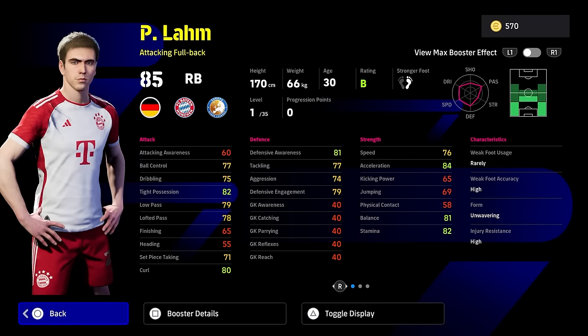Level 1 with no boosters, he's got tight possession, curl, defensive awareness, acceleration, balance, and stamina — six stats that are over 80 with level 1 and no boosters. That pushes up a little bit further as well. You've got 86 acceleration off the rip without even training him. It is a phenomenal card, definitely one of the best cards they have released.